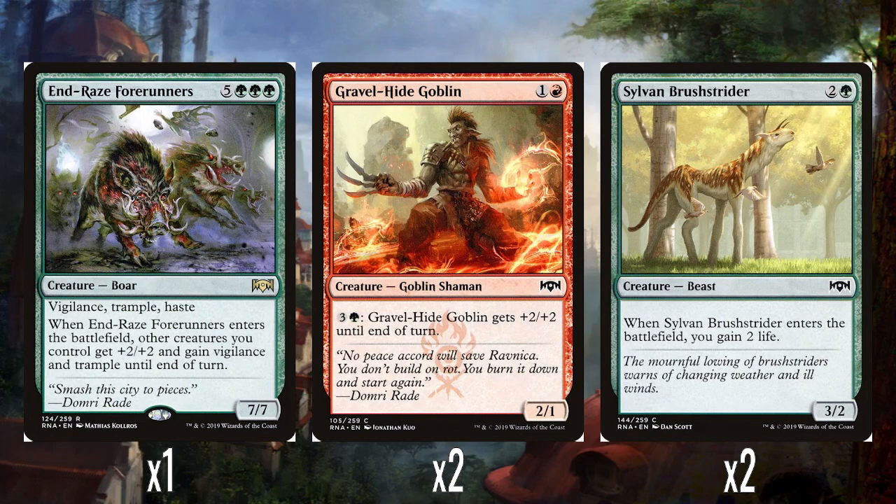On the rare end we've got End Raise Fore Runners — 5 and triple green, which really hurts in a deck with no ramp. There's no way you're getting this before turn 8. But it's a 7/7 with Vigilance, Trample, and Haste, and when it enters the battlefield other creatures you control get +2/+2, Vigilance, and Trample until end of turn. Just the big windmill slam — make your whole board super big and smashy. It's just a big, fun, dumb green creature — I think it's pretty fun.